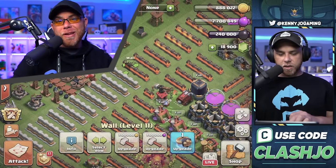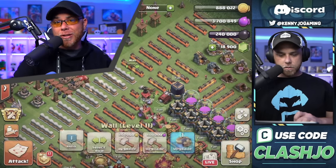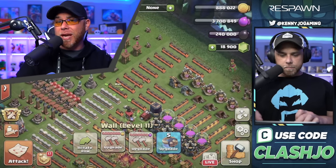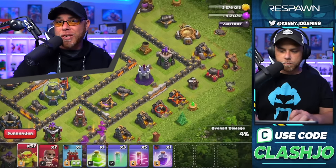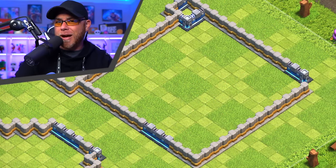This was already expected. At 800,000 gold or elixir to upgrade a level 12 wall, I didn't really see a reason why we would not be able to max them out by the end of the stream. If we continued to grind resources like earlier, we should have been able to upgrade a few Town Hall 12 walls.